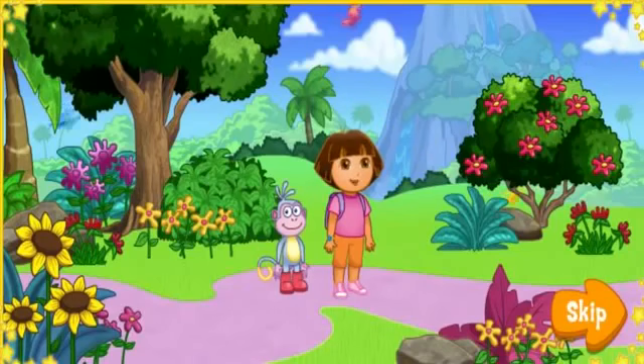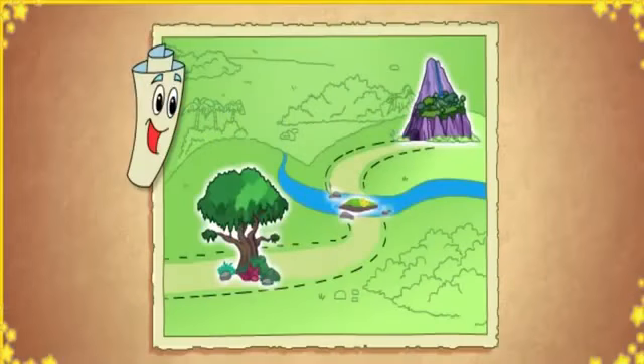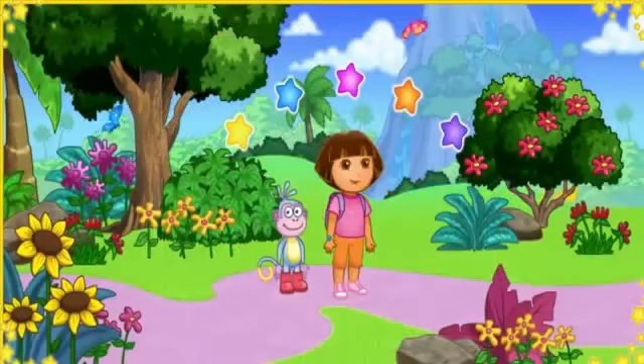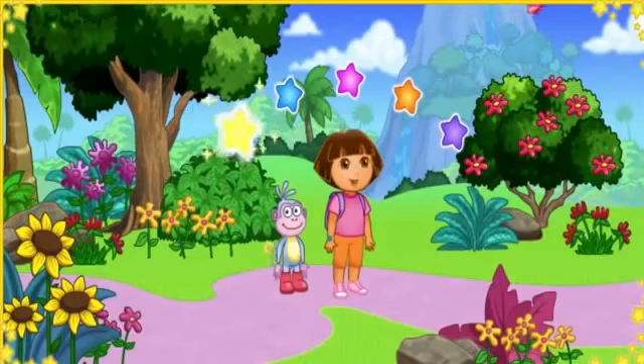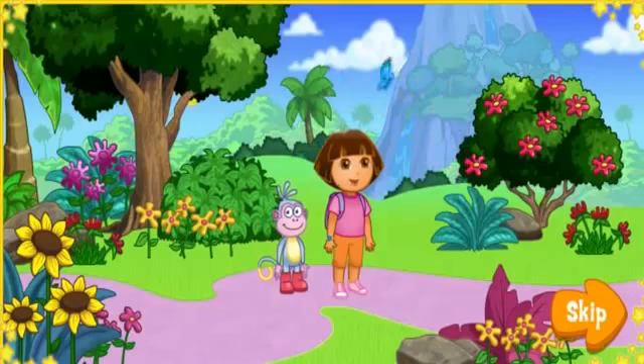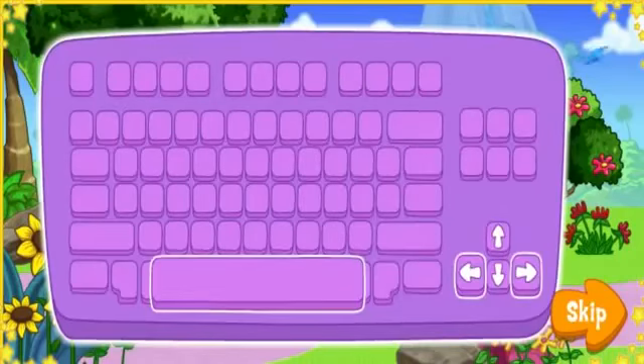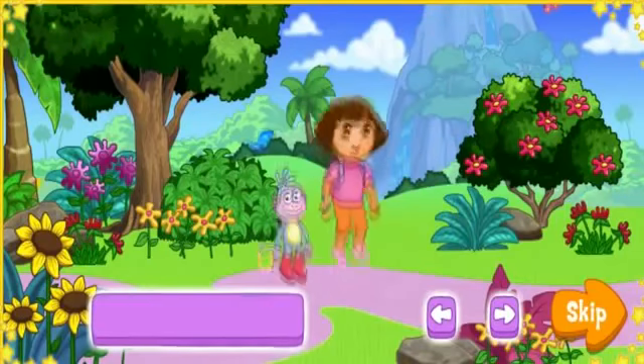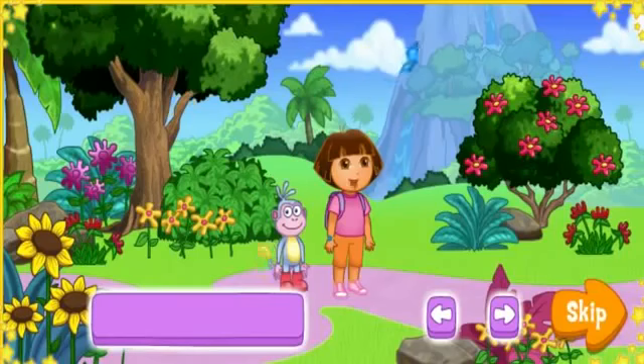We need to check Map to find the missing letters! Map says we have to go to the ABC tree, over Alphabet River, and through Letter Cave! And that's how we'll find all the letters! These ABC Explorer stars can also help us! We need to collect the stars to find all the letters! Use the arrow keys to walk, and press the space bar to jump! That's how we'll find the missing letters and collect ABC Explorer stars, too! Vamanos! Let's go find those letters!